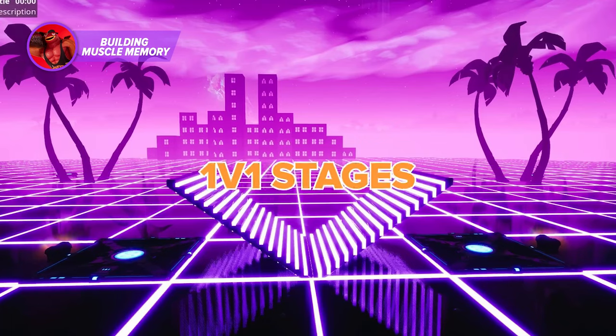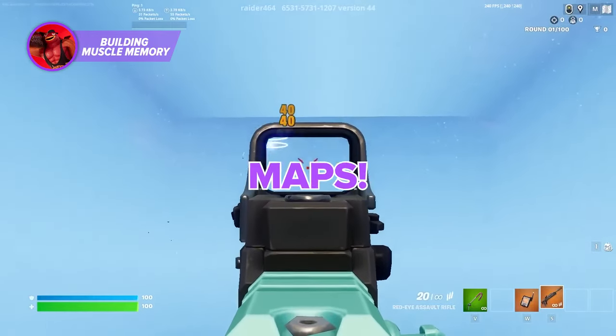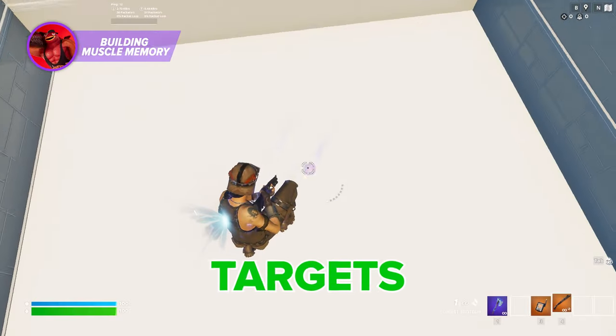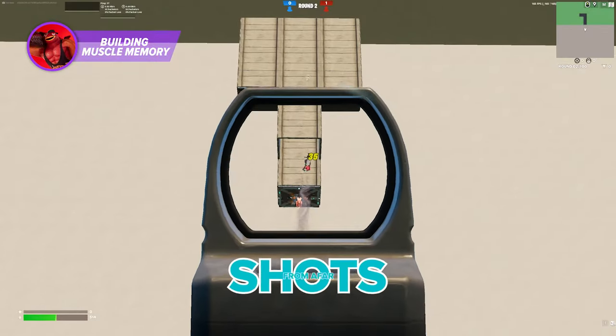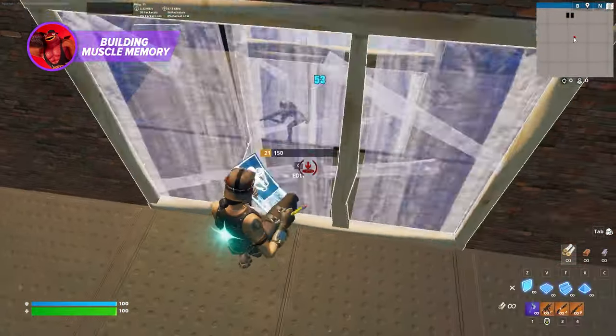Use maps such as aim duels, 1v1 stages, edit courses, and even fully dedicated aim training maps for practice. These maps all include activities such as crosshair placement, flicking to hit targets, tracking opponents, landing shots from afar, and so much more.